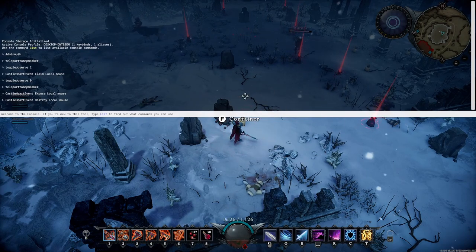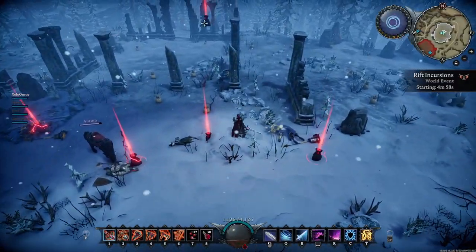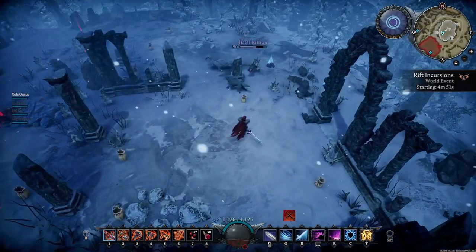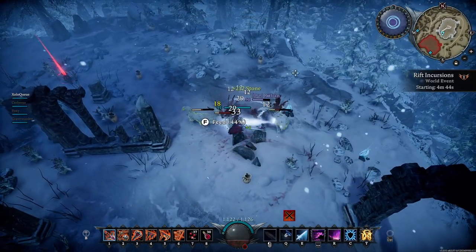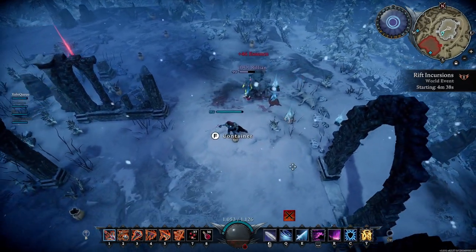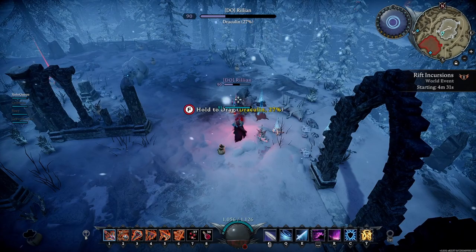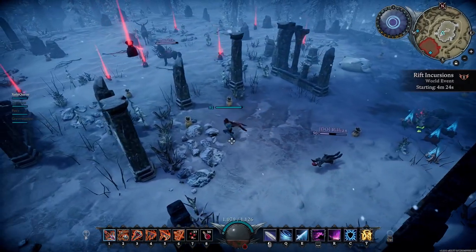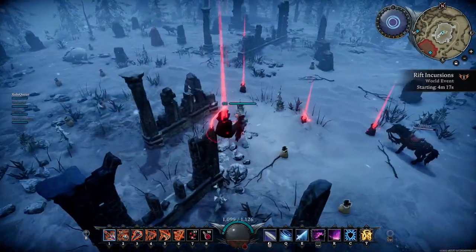Boom — everything and everyone has been destroyed. The only survivor is the horse, ironically. There's also something randomly bugged out floating in the sky, which is hilarious. I feel a little bad — let me move you away from the bear. But yeah, that's exactly how you destroy a castle using this method.